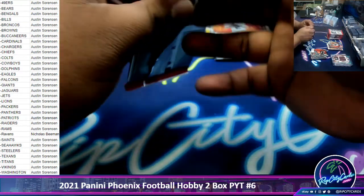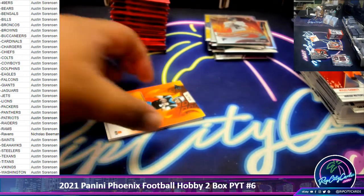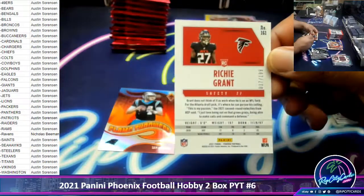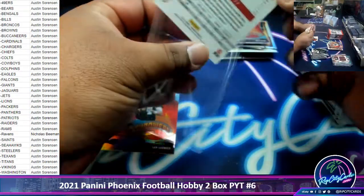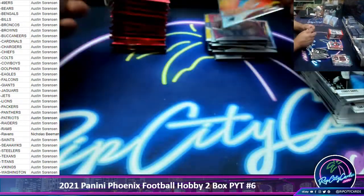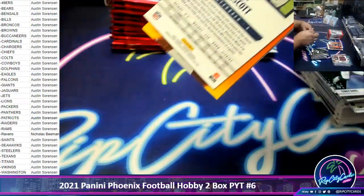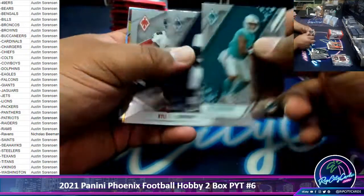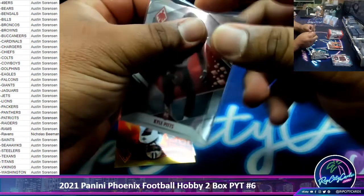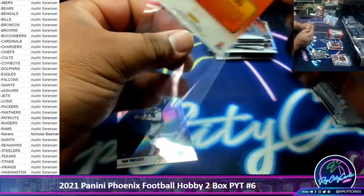Here we go. Richie Grant to 199 Falcons. A Sam Darnold silver Panthers. A Kyle Pitts base card for the Falcons — he's good. Jameis Winston flamethrower to 75 Saints.